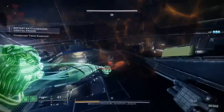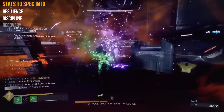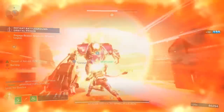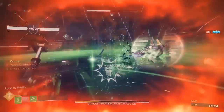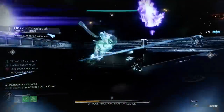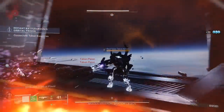For stats, the three main ones to lean into are Resilience, Discipline, and Recovery. Since we're going to be up close with enemies quite a bit using grapple melee, you'll want high Resilience and high Recovery so you can take more damage and recover health quickly. Discipline will of course help us get our grenade grapple back even faster.